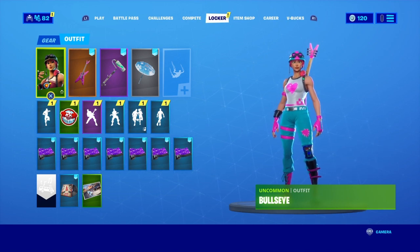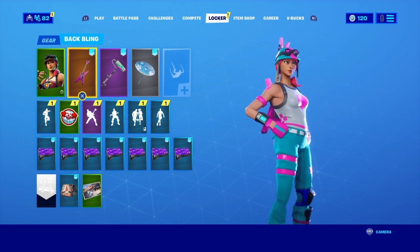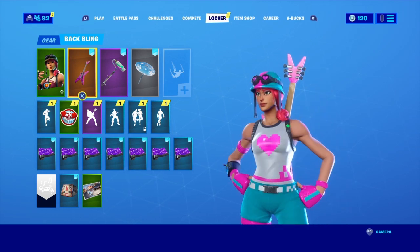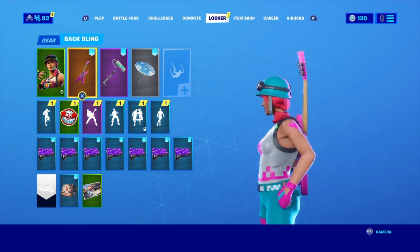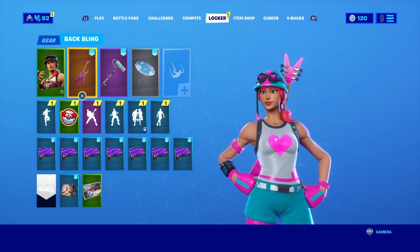The first back bling is the Sixth String. I'm not even going to click on it yet because I'm just going to show you guys right here. The Sixth String back bling is a really good back bling for the skin and looks really good in game. It's a really close-cut back bling — not too big, not too small — so I suggest you guys use this one.